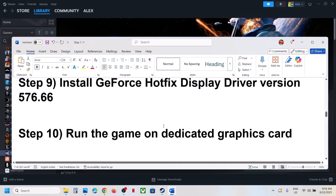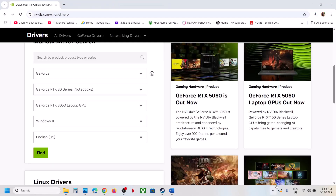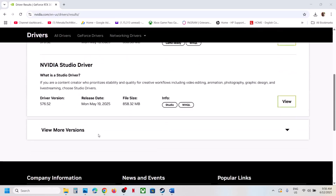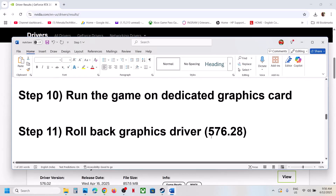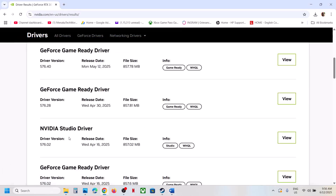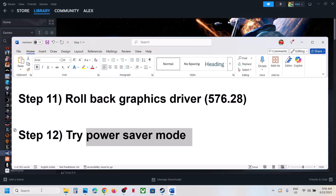The next step is to roll back the graphics driver. Go to the NVIDIA website, select your graphics card and operating system, click Find, scroll down to View More Versions, and find version 576.28 GeForce Game Ready Driver. Download and install it with Clean Installation selected, restart your computer, and check.